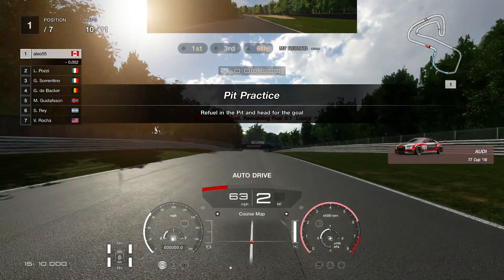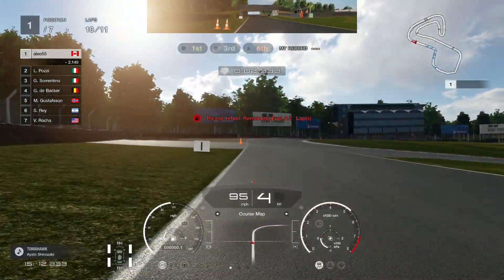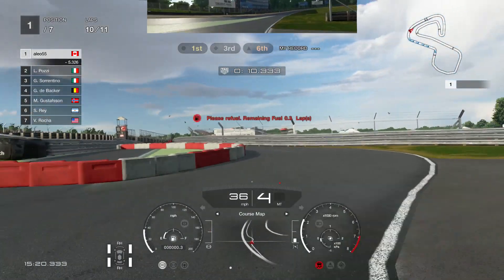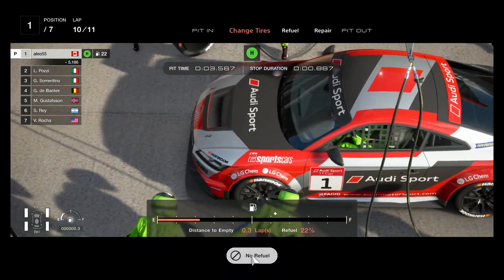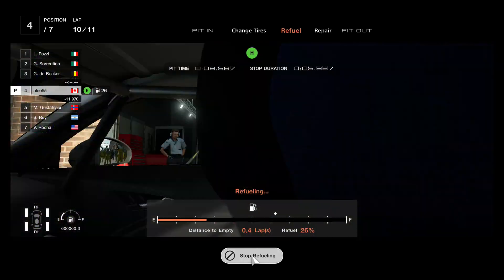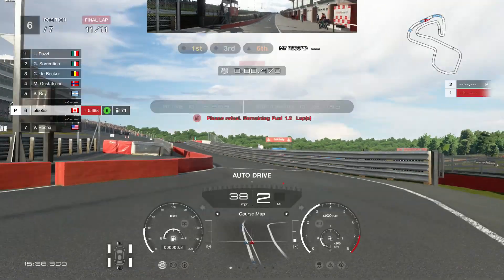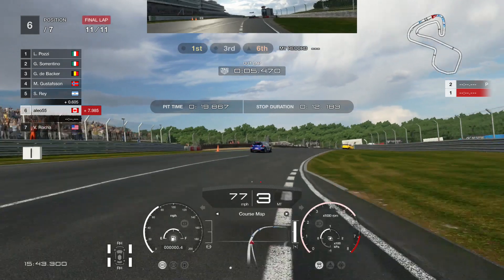Moving into this next level, we are going to learn how to pit. Pitting in this game is very interesting — they'll give you options on your tires, and then it will automatically fill your tank with gas. In this level and future levels, it's going to show you how much gas you need to get around the final lap or final laps.